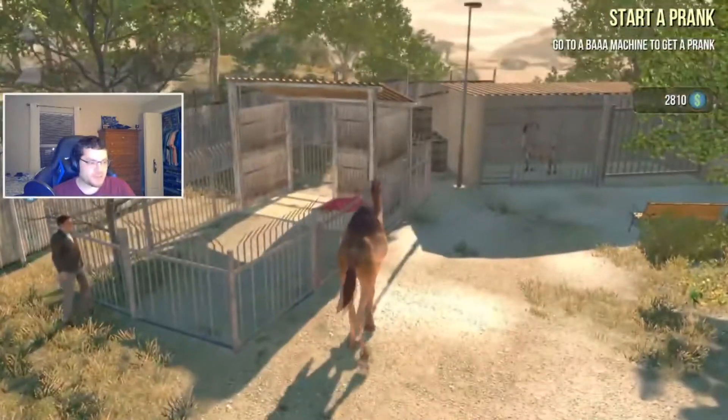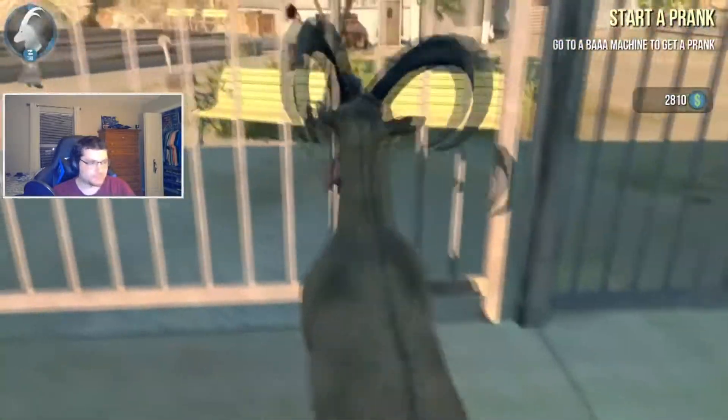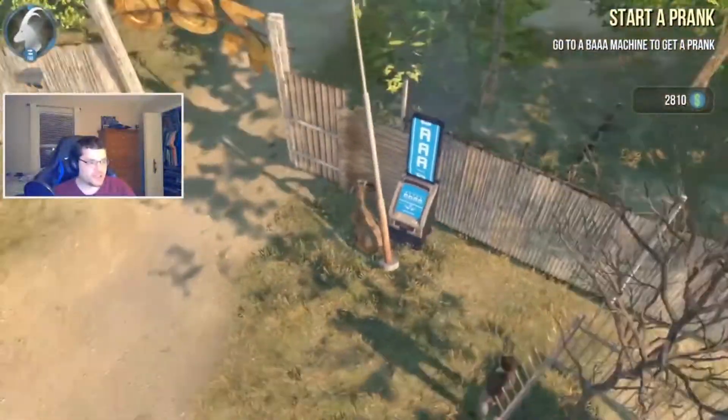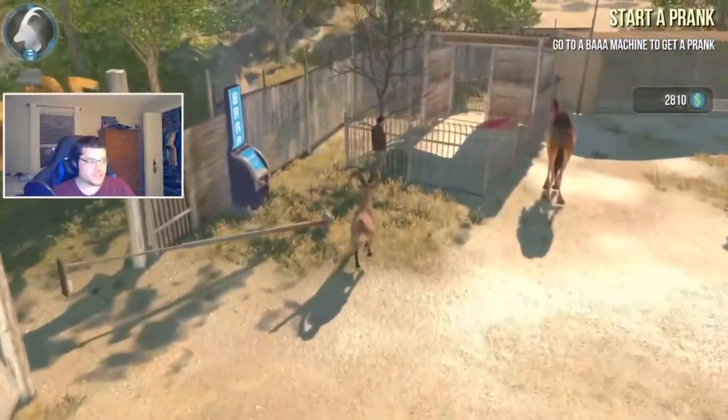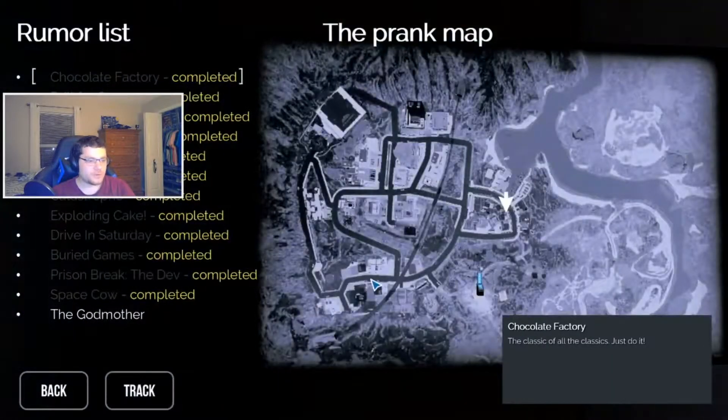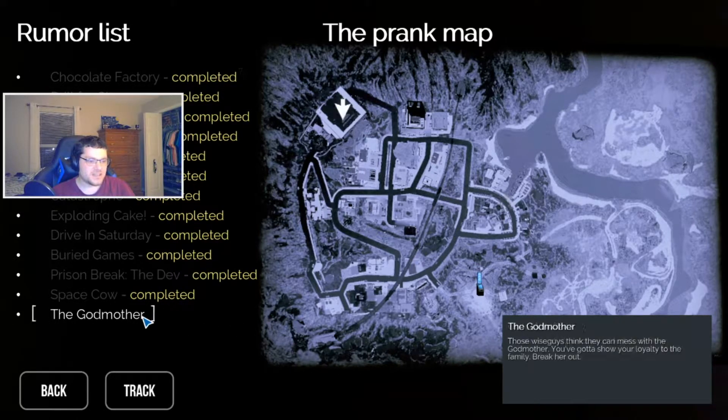We may end up using him at some point. So let's go back to the ram and actually get this last prank over with. And our final prank — I said before that if I ever got stuck on a particular one, I can always skip it and come back. We've been so lucky to have gone through this all in order throughout the entire series. And the last one we've got to do is the Godmother. Those wise guys think they can mess with the godmother — you've got to show your loyalty to the family. Break her out. The big one. Let's do this.